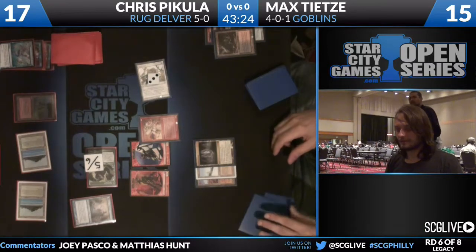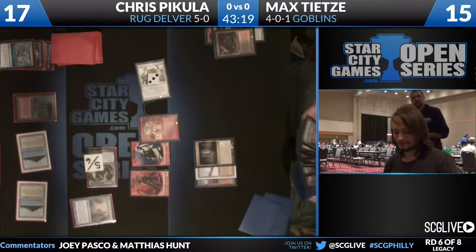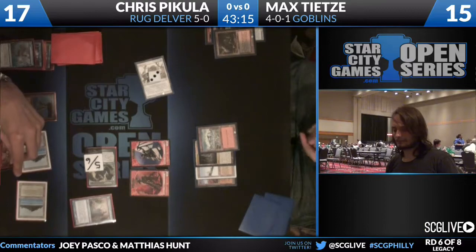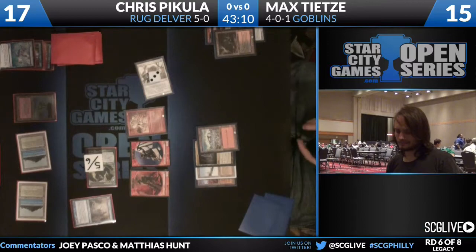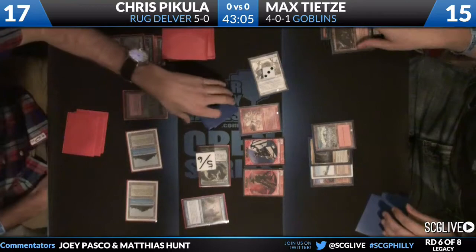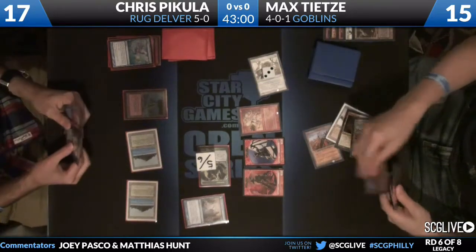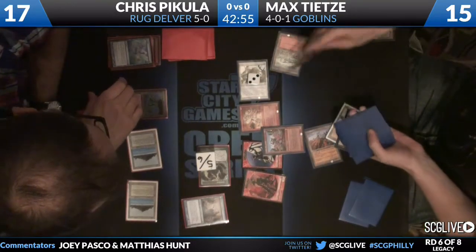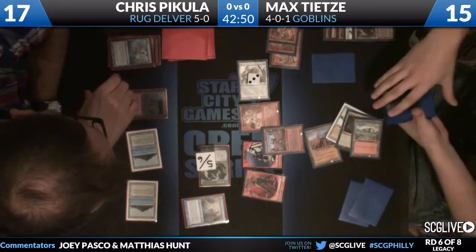Here's that card advantage engine that really pushes Goblins so hard, especially with the Aether Vial — you can curve Matron into Ringleader. Matron gets three to four more Goblins; it gets the Ringleader, which then gets two or three more creatures. A Bloodstained Mire is immediately played and cracked to fetch a basic Island. Max casts the Ringleader, and it finds him three cards: Sharpshooter, Incinerator, and Piledriver.